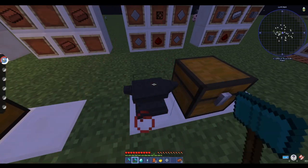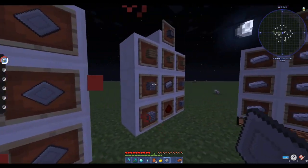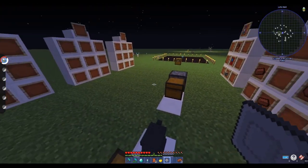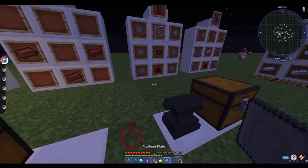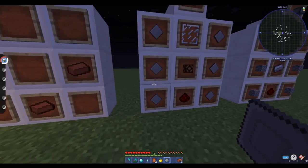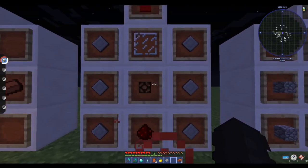Once you have your hammer and your anvil with the aluminum on it, simply go ahead and smash it. You should hear noises for each stage, and when it's flat it will go into your inventory as one aluminum plate. You'll need six bauxite to create six aluminum ingots, then smash each one six times to get six aluminum plates.